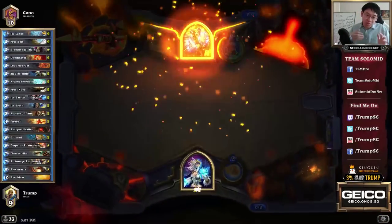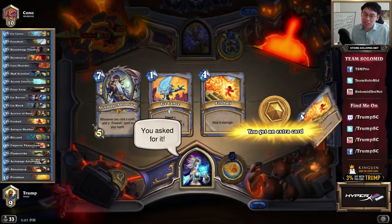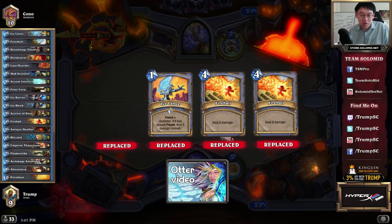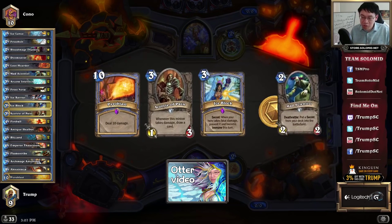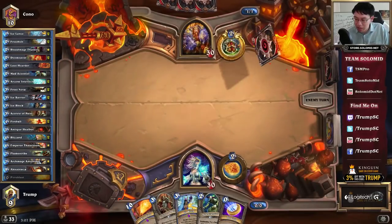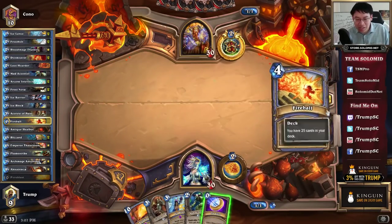One of the worst matchups for Mage is Warrior. I'm not even going to say Control Warrior or Patron Warrior, although Control Warrior is a lot worse. Patron Warrior is still bad because they can play their Armorsmiths and then Whirlwind and gain a bunch of armor, and it's pretty scary. The matchup is really tough, but it's possible to win still, to some extent. It's just hard.